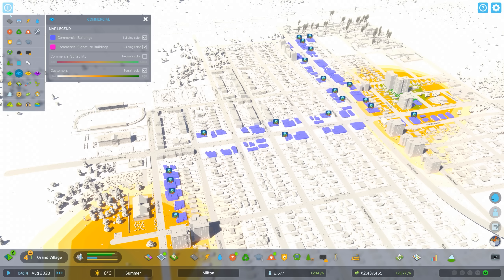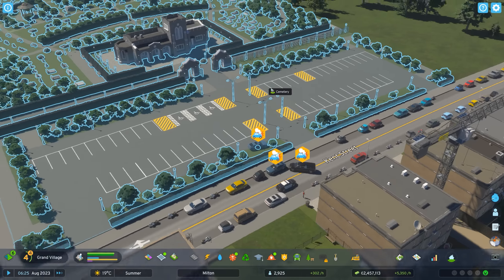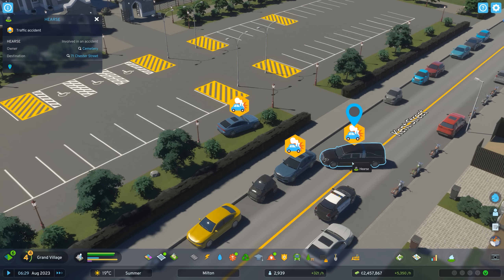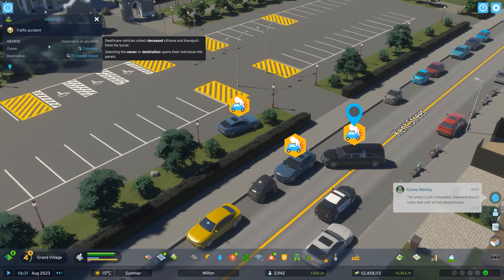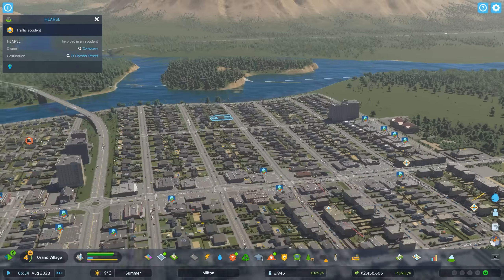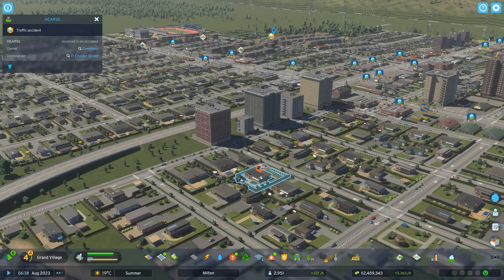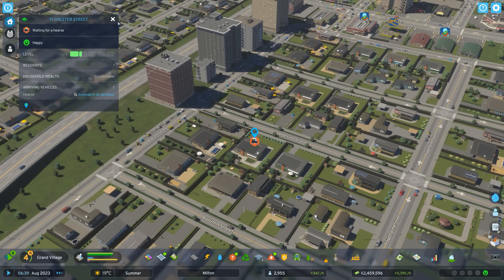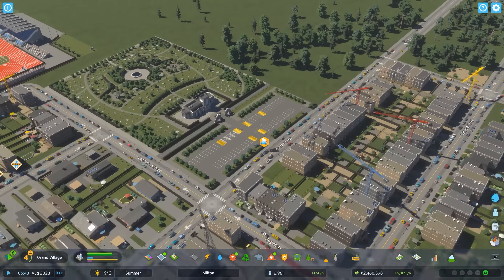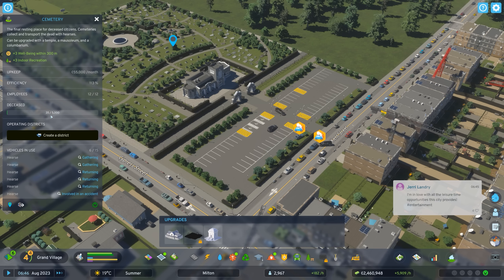What can we do to fix that? Maybe if I bring more people in here... Uh-oh, looks like we have an accident — right in front of the cemetery. A hearse is involved! Either way that's not good because it's going to block access to the cemetery for a little bit.